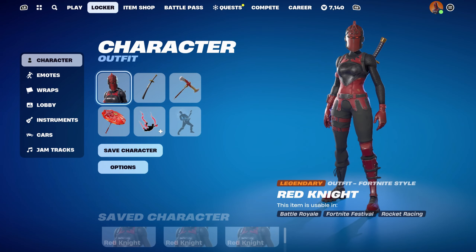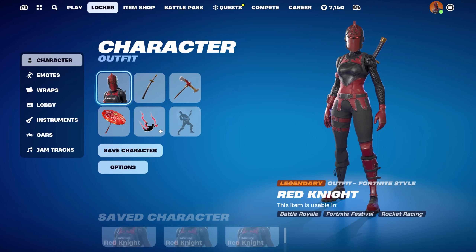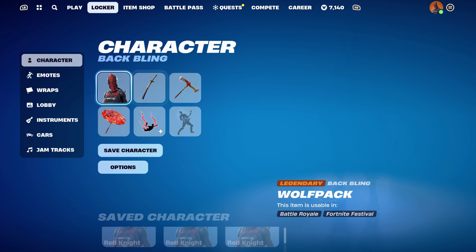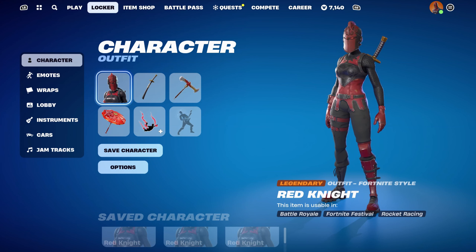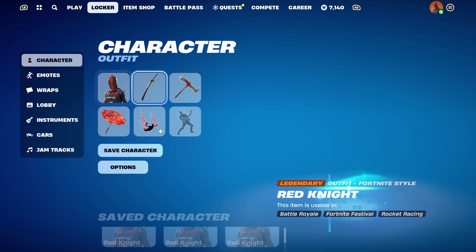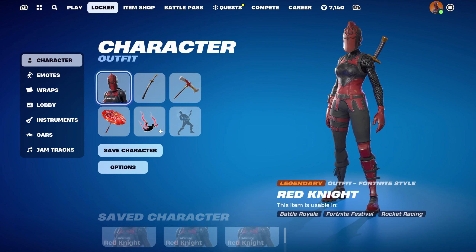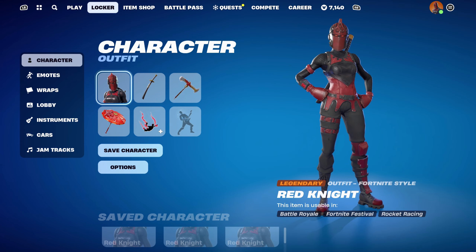That is all the best Red Knight skin combos for Chapter 5 done. Thank you once again NewfoundFN for the video suggestion — I did really enjoy making combos for this skin. Such a clean looking skin and probably one of my favourite knight skins. If there are any other video suggestions you'd like to see — cosmetics, skin, back bling, pickaxe, glider, umbrella, contrail, or weapon wrap, or anything else Fortnite related — always feel free to leave it down in the comments below, and if I have it I'll make sure to get it done.